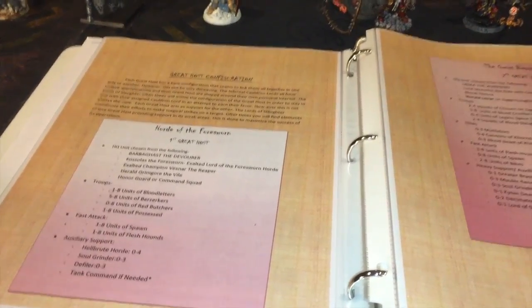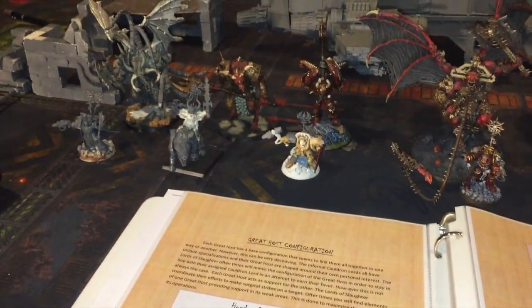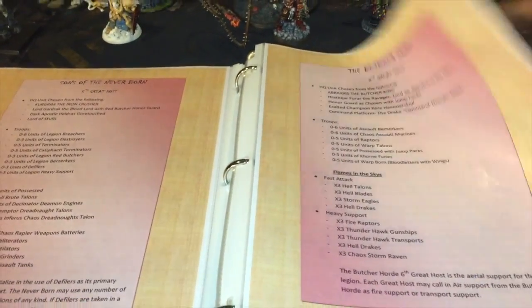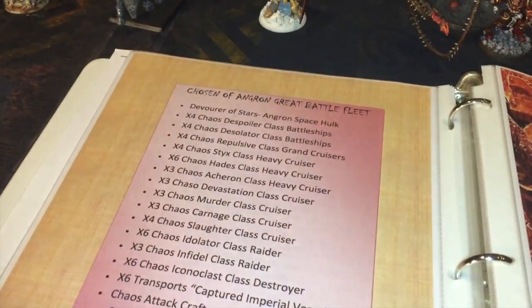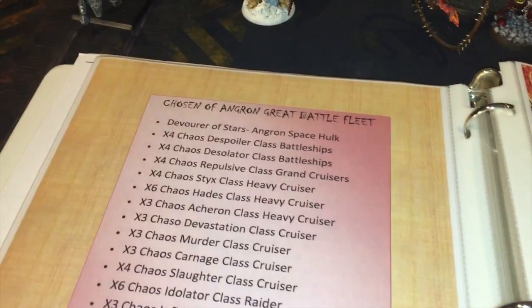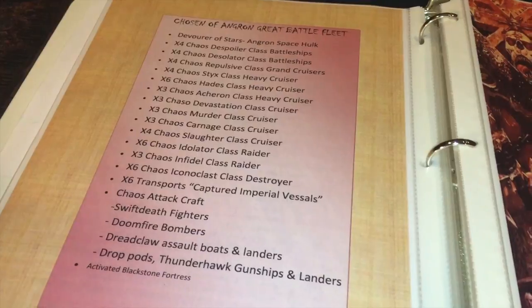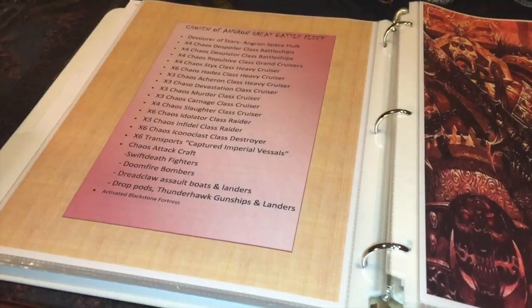The legion has eight great hosts — eight great companies — and there's an Infernal Lord and a Lord of Slaughter in charge of each one. I'll thumb through the first and second great host here; they all have different configurations we'll talk about individually later. We also have the legion battle fleet, the Devourer of Stars, Angron's space hulk, and what makes up the legion's battle fleet.